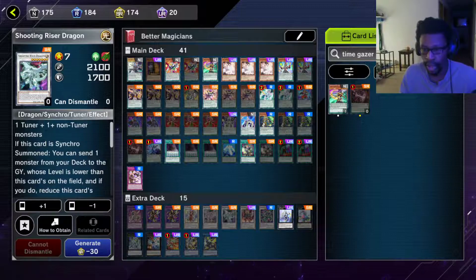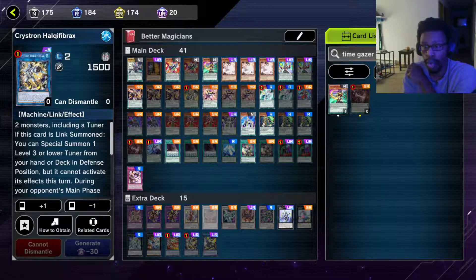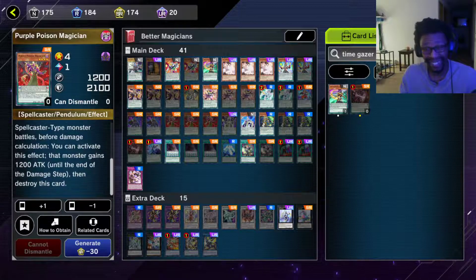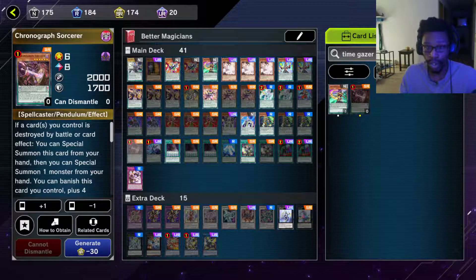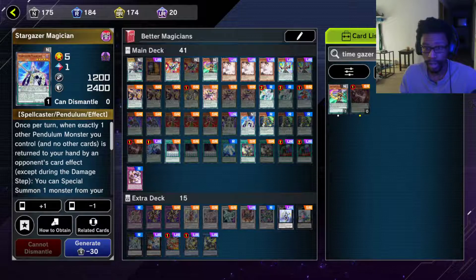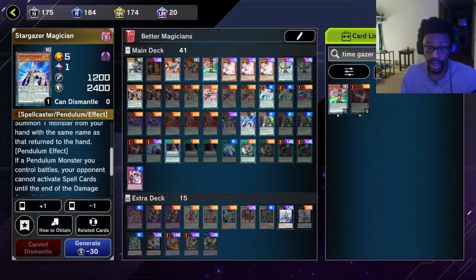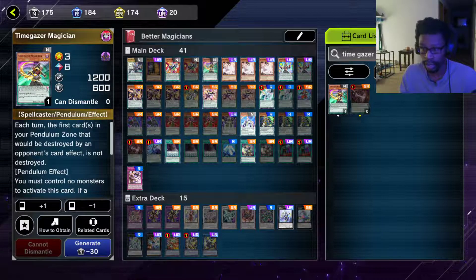The deck gets into a lot of quick synchros and immediate effect resolutions — a lot you can do on your opponent's turn. Going first, that hopefully disrupts your opponent or gives enough protection to survive the turn. Going second, Heavy Metal Foes Electromite is very strong for card advantage and popping your own cards for effects. Duelist Alliance kicks off combos, and your one-ofs Chronograph Sorcerer and Astrograph Sorcerer can destroy themselves in the pendulum zone — Chronograph adds Time Gazer and Astrograph adds Stargazer — setting the scales. Stargazer's pendulum effect prevents your opponent from activating spell cards when your pendulum monster battles until damage step.